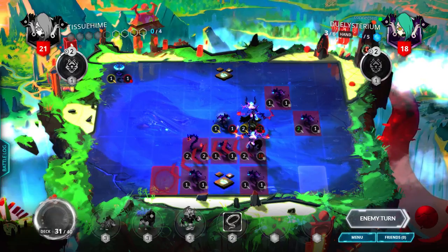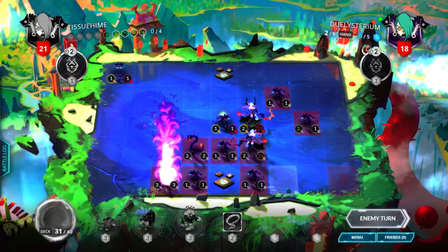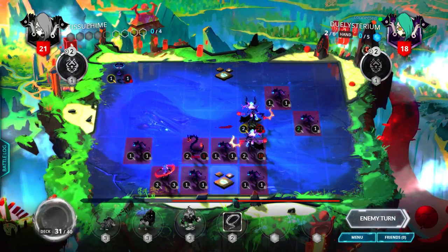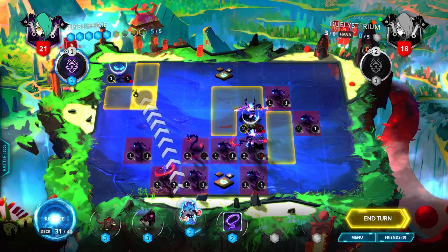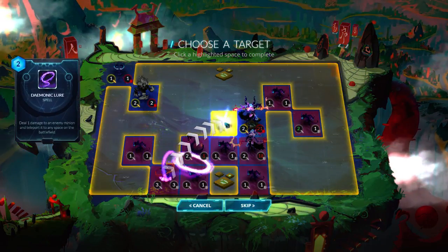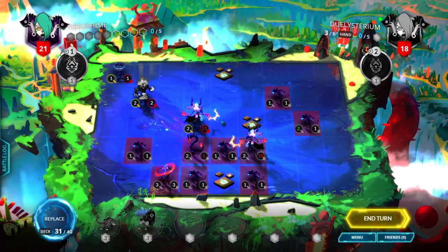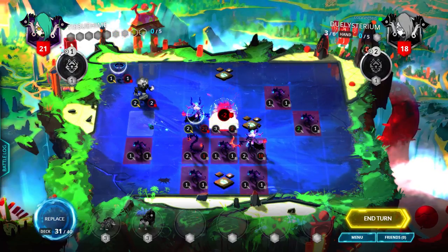Let's see what he plays. Blood Moon Priestess — so that's the thing I have to kill over the Gloom Chaser. I'll cast a Shadow Watcher here, bring over the Blood Moon Priestess — actually I'll cancel that, move over a little bit, then bring him over to the right.